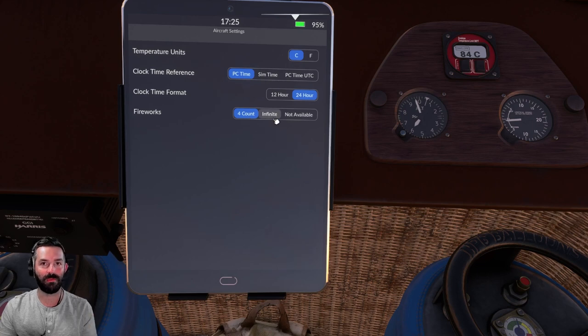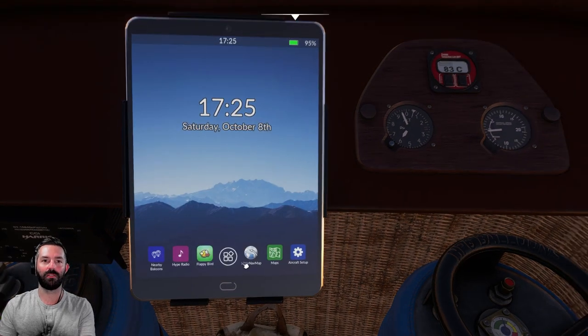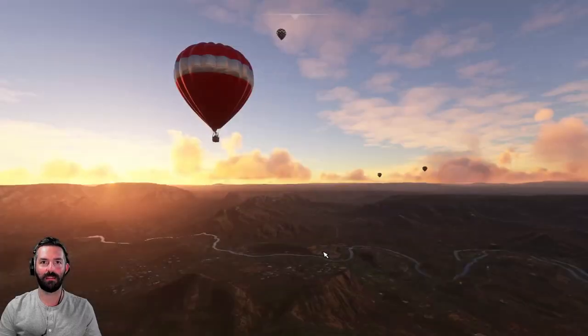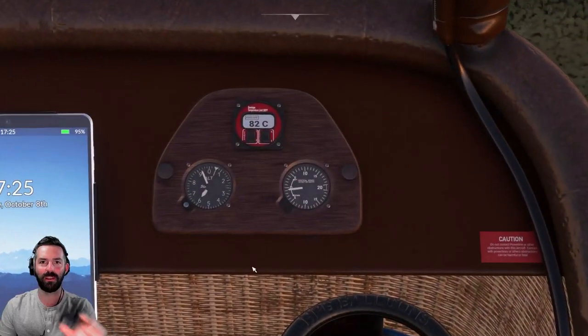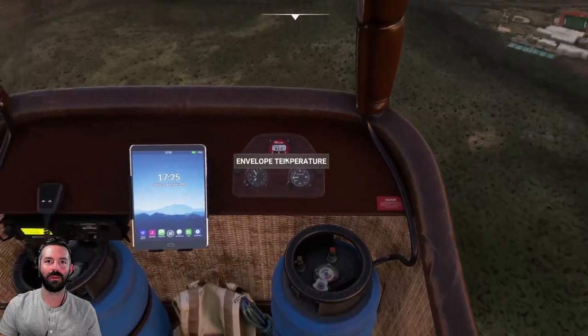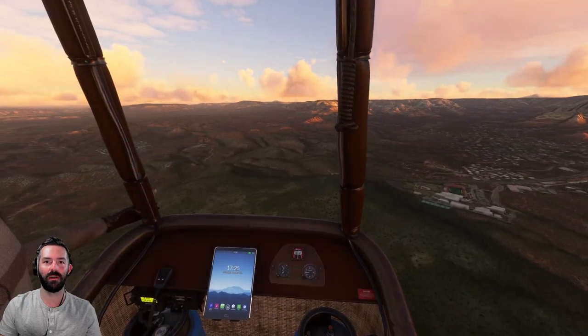In aircraft setup you can change your clock time format — I like 24-hour — and change whether you want four fireworks or an infinite amount, and change temperature units. I've got to give it a little gas here because we're getting a little low on temperature. Looking at our vertical speed, we're actually starting to come down now at 81 degrees Celsius, so I'm going to give it a little more fuel.